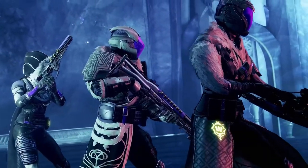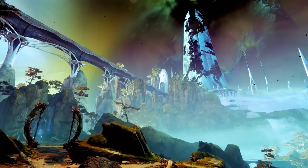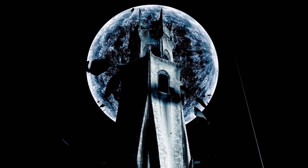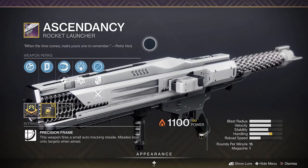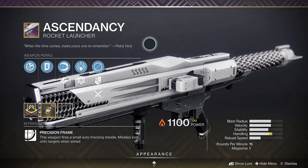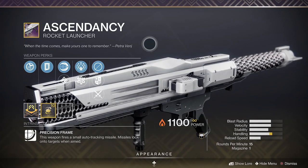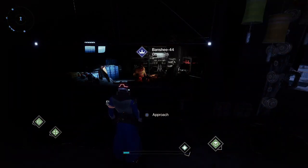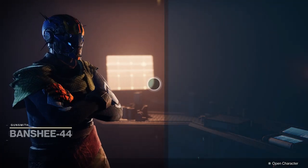What's going on guys, it's J-Ho back with more Destiny 2. In this video we're going to show you guys how to get the new ritual weapon in Season of the Lost. The new ritual weapon for this season is the Ascendancy — it is a rocket launcher. We'll go over all the perks on this weapon after we explain how to get it.